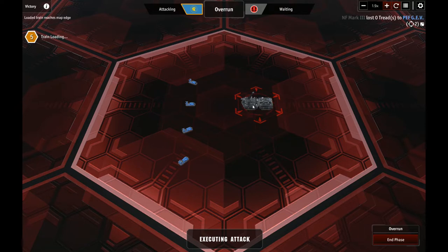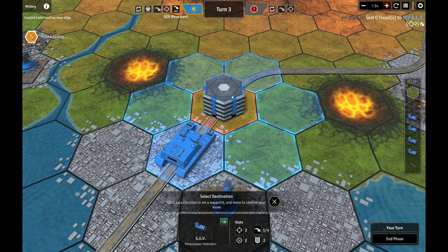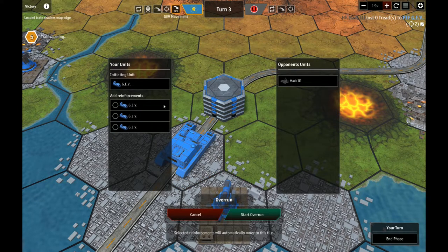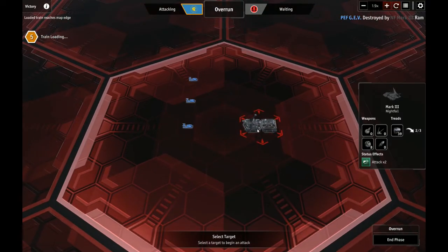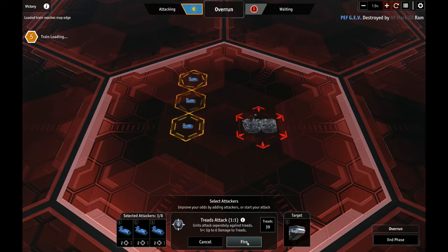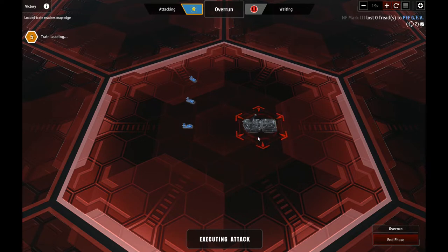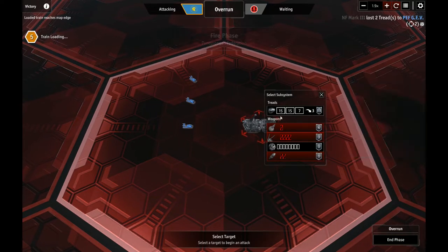At least if we could slow this guy, that would be nice. Did he lose six treads? Two, two, two — he did lose six, so he should be slowed down. He has 15 treads in each slot — not a Mark I. He's got a lot of treads we need to remove. I totally blew that last attack and lost a GEV I did not need to lose. Just keep going, try to at least take him down a notch. Come on guys, show me the fives. There's a five. We got one more fire phase — if we could, we'd need all three to hit, but that's not going to happen.